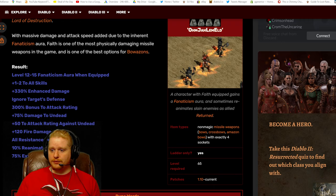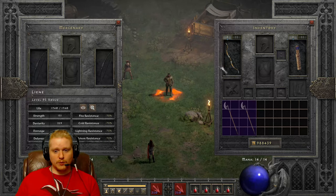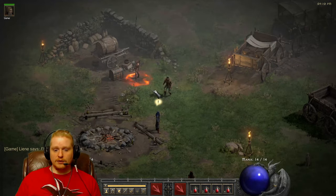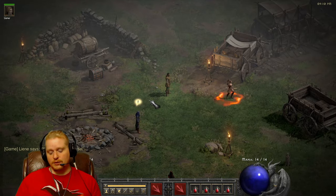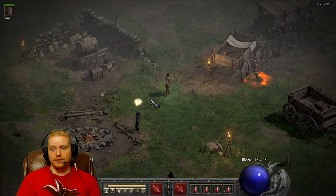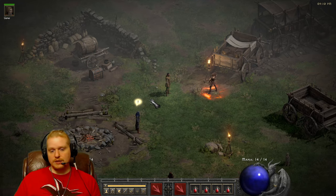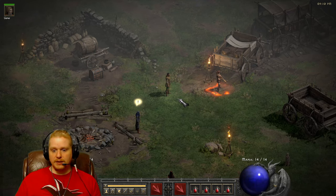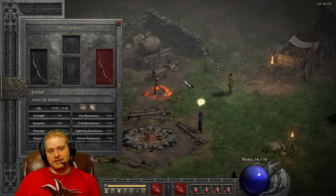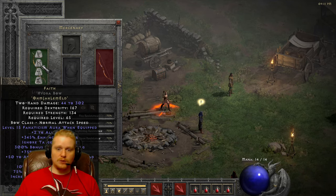One of the things that a lot of people will do with a Faith bow is put it on a mercenary. The reason is that she will get Fanaticism and then spread that aura to the rest of your group. There are a lot of use cases for this — say you're an Amazon but you don't specifically want to use a Faith bow. Maybe there's a specific bow you'd rather use, like Wizendraw with the negative 34% cold resistance for a cold Amazon, or an Ice bow, or a Windforce. You can still obtain the Fanaticism Aura via your mercenary while using whatever else you're using, and your mercenary becomes a rather hefty powerhouse herself.